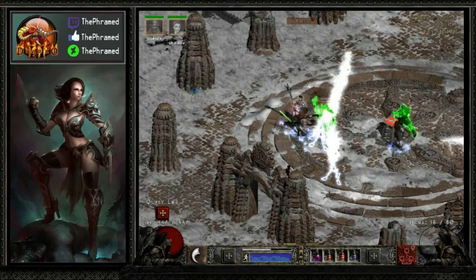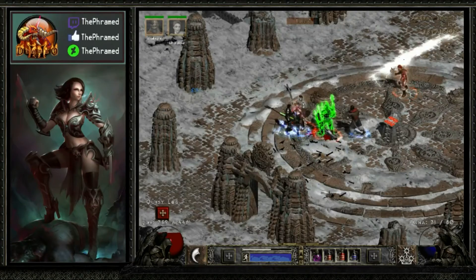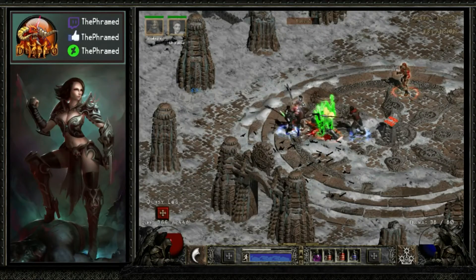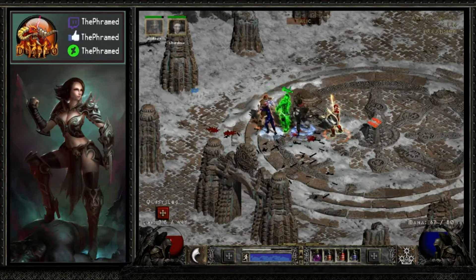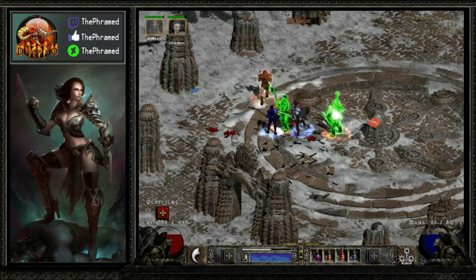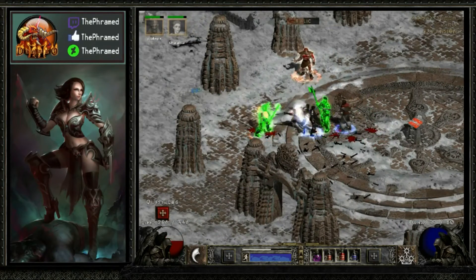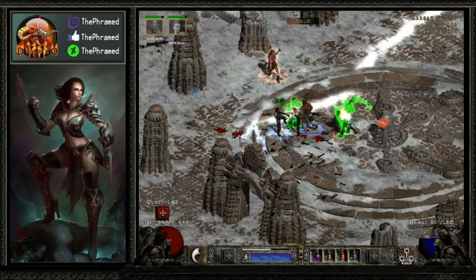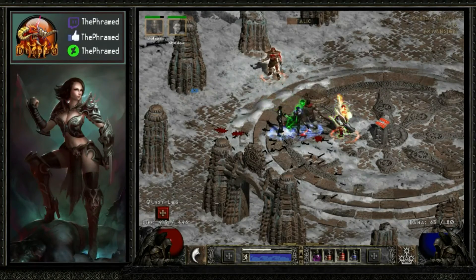Throw down some traps, kick these guys in the face. Doesn't look like they're doing too much damage to me — just going to face tank these guys while I'm kicking them. It doesn't look like I'm really Mana Leeching too much from them unfortunately. Just going to keep kicking these guys in the face. Yeah, not doing too much damage to me — that's good. I don't think I'm going to throw down too many traps because that's going to eat away at my Mana. Maybe I'll throw down a couple traps — I'm not Mana Leeching too much from these guys, at least not as quickly as from normal enemies.